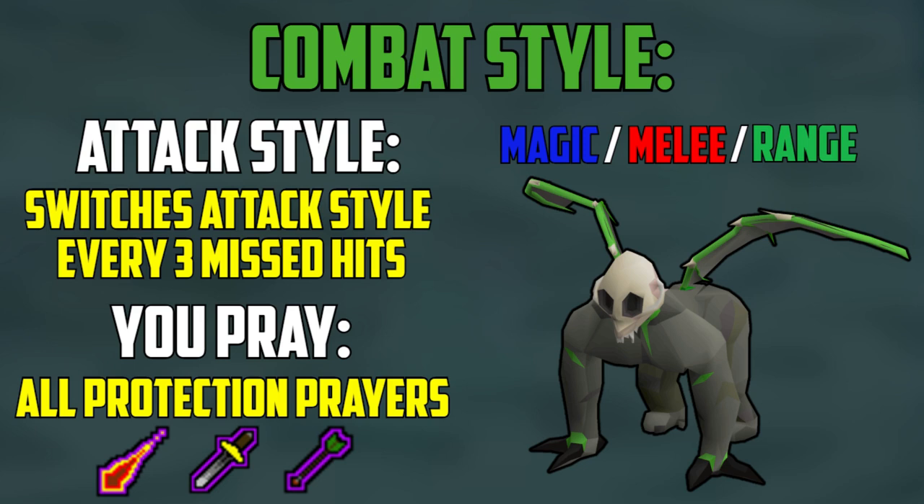While the Gorilla does use 3 combat styles, their attacks are about 67% predictable. The Demonic Gorillas will switch attack styles every 3 missed hits, meaning if the Gorillas are using range and you are protecting from range, you would simply have to count 3 zero attack splats to know the Gorilla will switch attack styles. The first 2 zeros could still count even if you are not praying correctly, but the 3rd zero would have to be with you praying the correct protection prayer for it to count. Otherwise, the Gorilla will restart its 3 attacks with that attack style, or it will switch to a new attack.